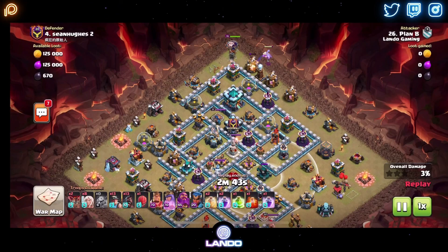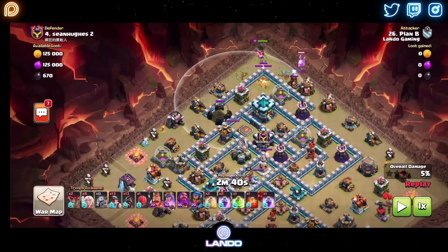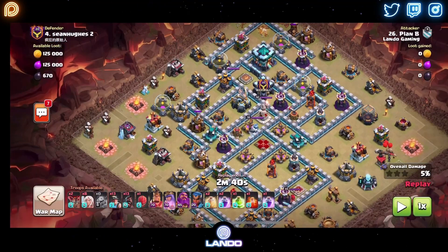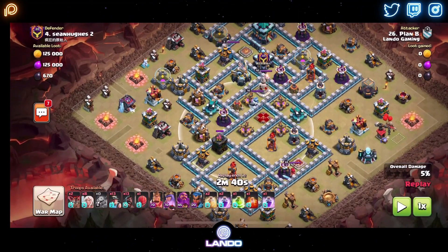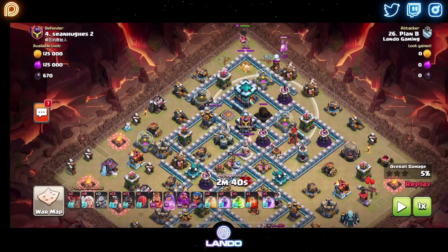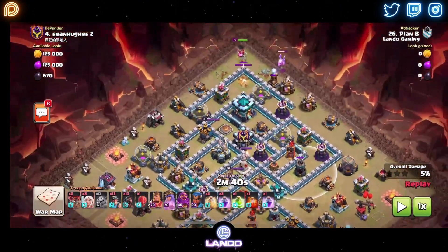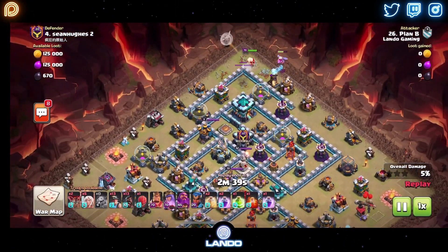The plan here is to walk the Queen down this direction, all the way around this corner, jump in between these two defenses to get these two Inferno Towers, King on this side, Miners and Hogs up the middle, with the Royal Champion to take out this compartment with the Inferno, Archer Tower, Wizard Tower, and Bomb Tower. I'm going to give the Royal Champion three Healers because there are no Air Defenses over here, so she would live a really long time.